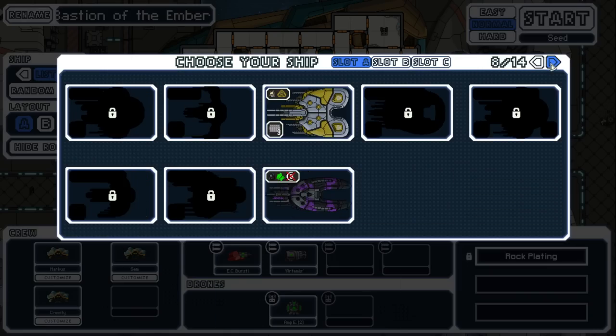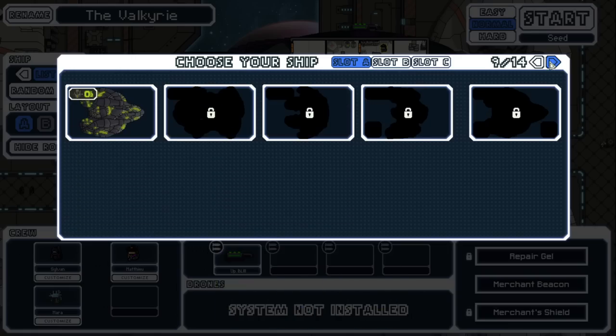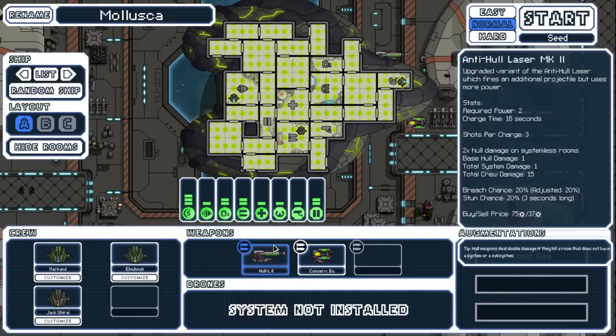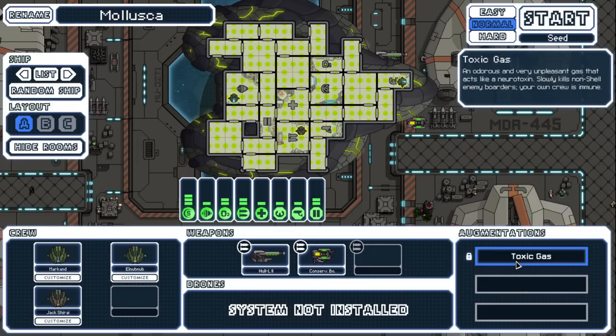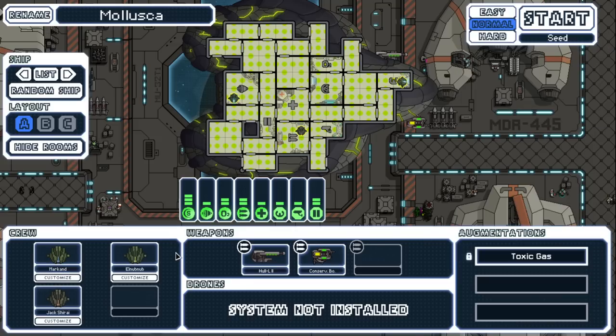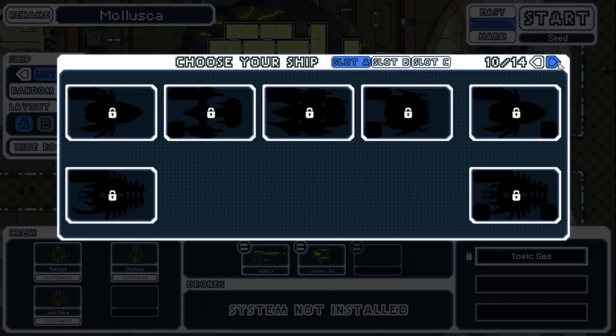There's Sylvan, about the same. After the last video we actually unlocked the Shell Cruiser — the Geniocracy one. It's got toxic gas that kills non-shell enemy boarders; the crew are immune. It has a conservative bomb, a slow tracing teleporting bomb — completely new sprite — and the Whole Laser Two, which is really good. This ship actually seems pretty cool; I might run with it.